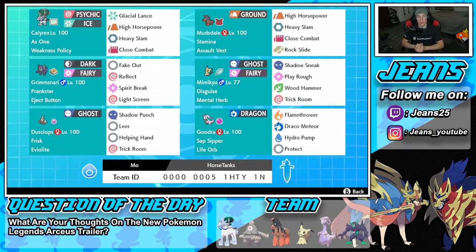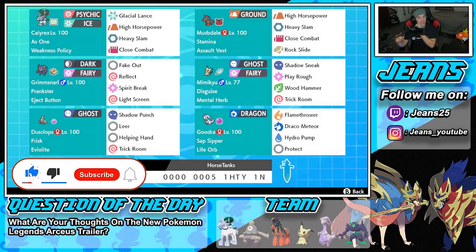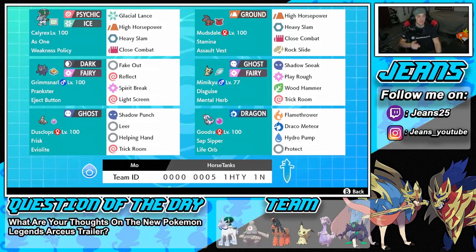What's going on YouTube, Jeans here, hope you guys are having a wonderful day. Today we are back yet again bringing you guys some more competitive ranked double battles for Pokemon Sword and Shield. In today's video we're going to be showcasing an off-meta Ice Rider Calyrex team that features Stamina Mudsdale alongside Life Orb Goodra. I want to give a huge shout out to my boy Messiah for leaving this team in my Instagram DMs.